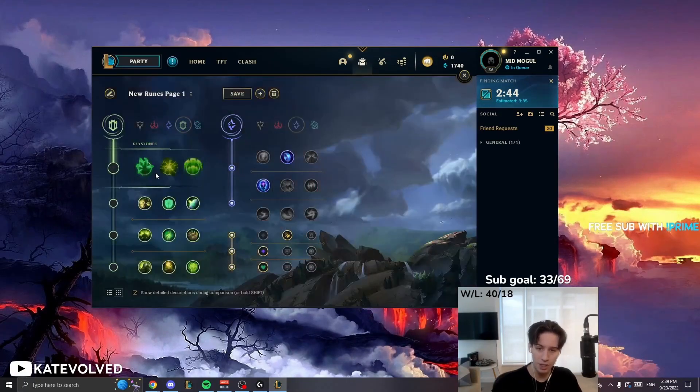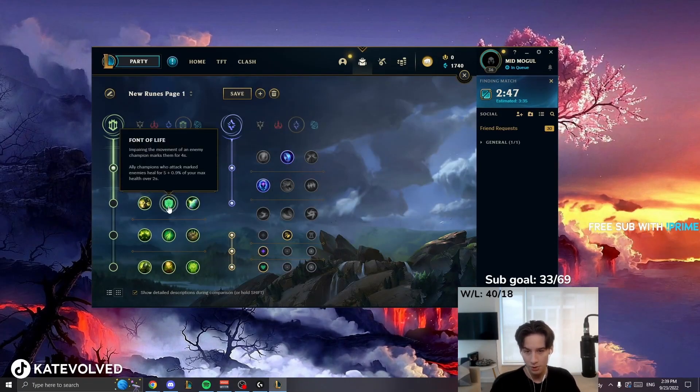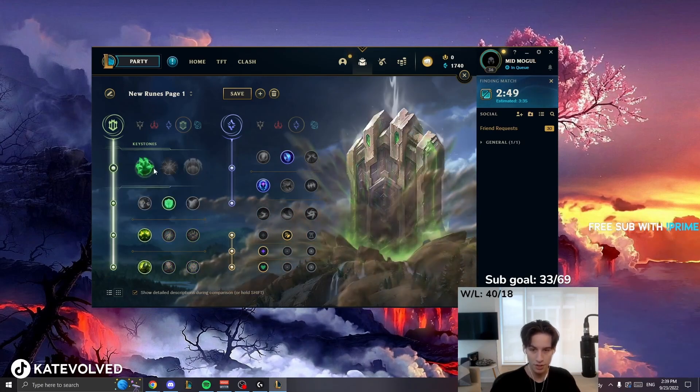No matter what tank you're playing in ARAM, your main rune page should always be like this: Grasp, Font of Life, Conditioning, Overgrowth. Every single time.